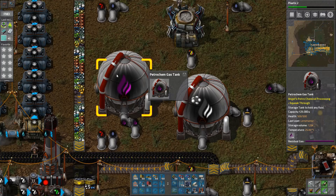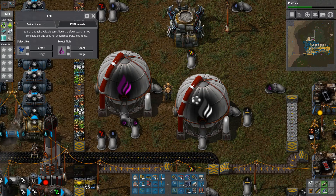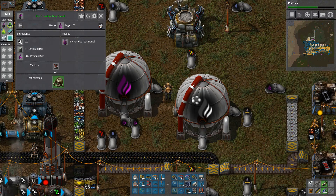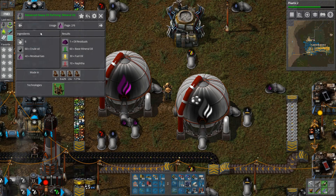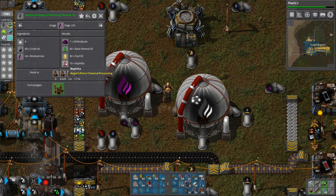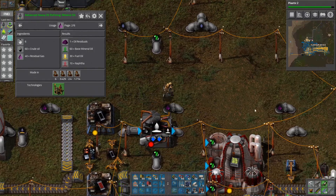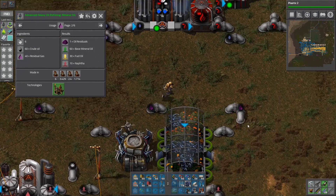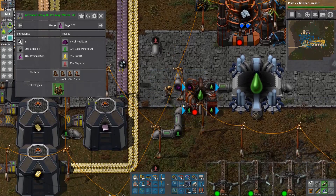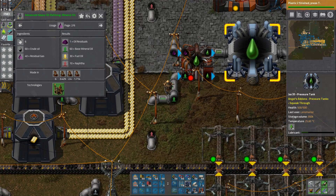Our propane tank is empty. Propane comes from methanol, steam... this is the problem. Our residual gas is full. So if that's the case, what can we do with residual gas? We can put it in barrels, or we can add it to the process when we're doing oil refining to get more out. Maybe we already are — because our residual gas is going... it's coming down here, way down to the bottom. We're using it to create lubricant.